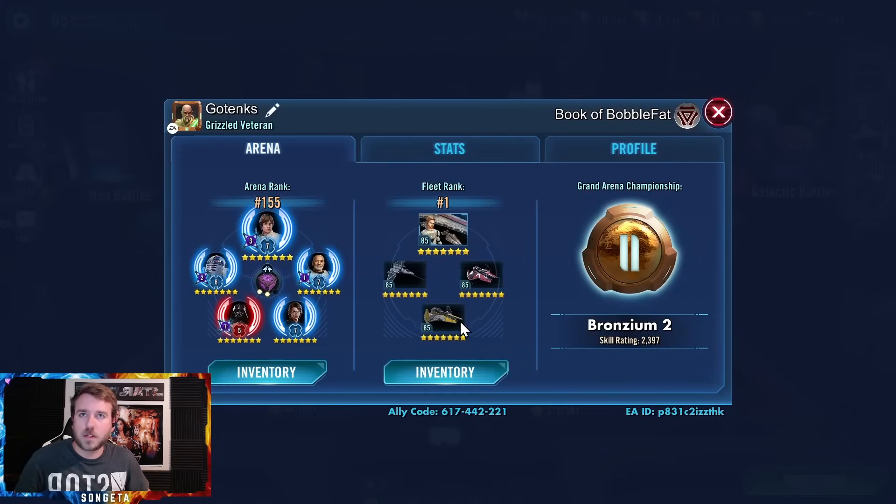Greetings, one and all. Welcome to the Week 37 Gotenks account update. My payout is in less than an hour. Ships have stabilized a little bit. I am working on the Marauder to power it up a little bit more once again. And I started playing around with different squad arena comps, just throwing all my Relic characters in with the one Datacron I have.